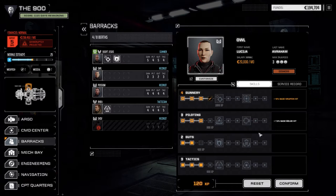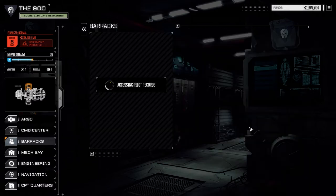Owl got a little bit of skill points because she had to fill in for Shiv last mission and should be doing the same this time. So we're going to raise her gunnery up to four - that'll help out a little bit.